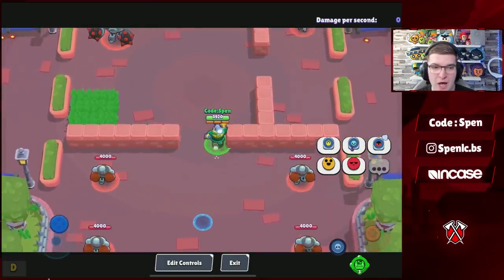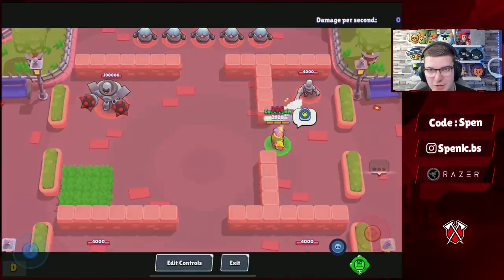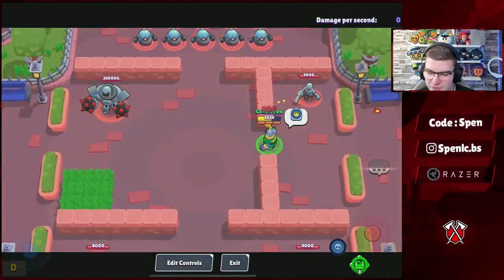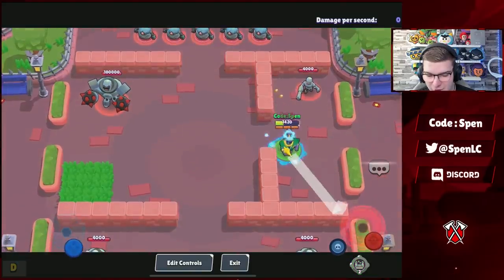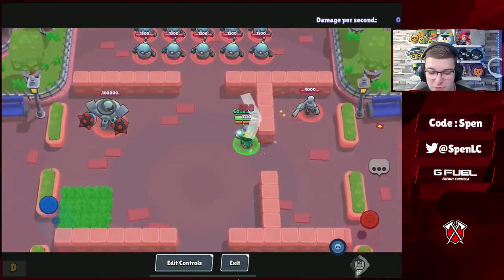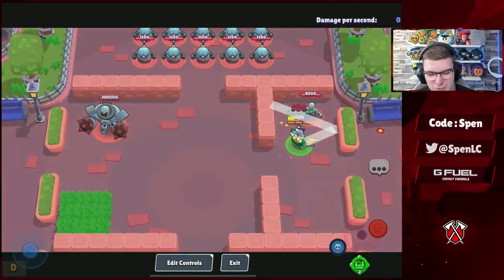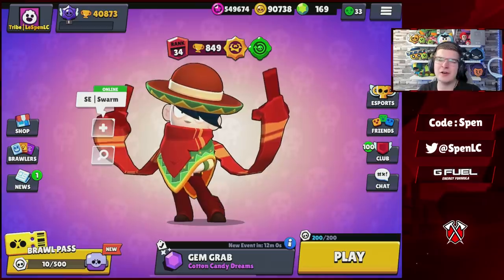Lastly on the nerf list is Rico — his Bouncy Castle gadget healing has been reduced from 300 per bounce to 250. I wonder if this will actually impact his survivability — probably not too much, but at least it's a nerf. We'll have to see whether it's still overpowered.